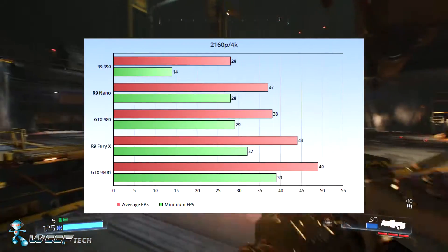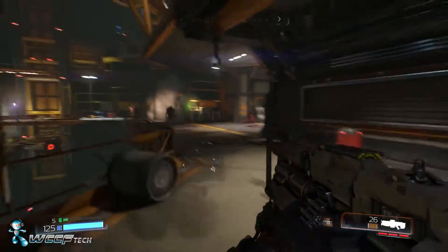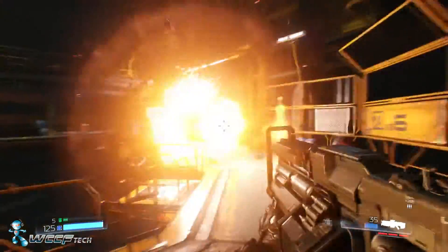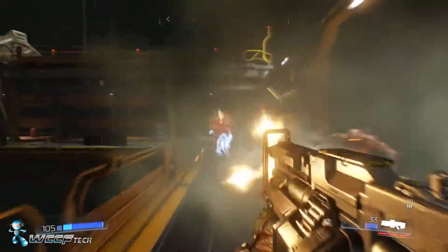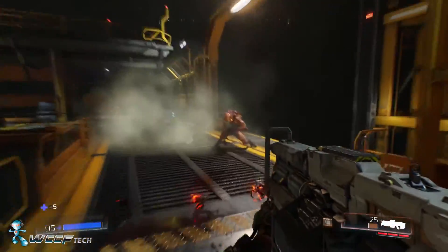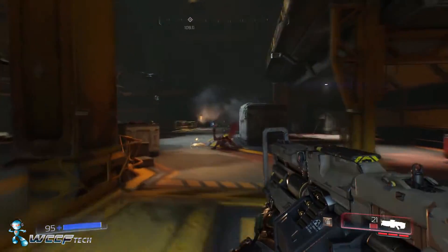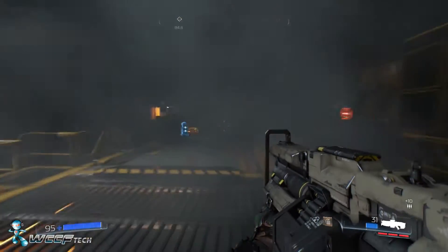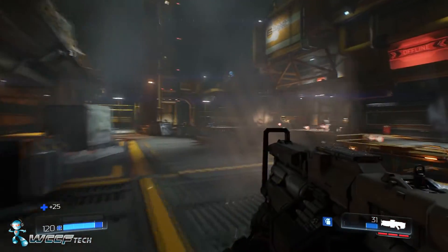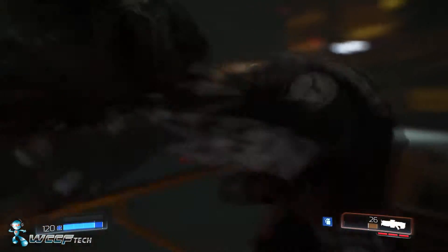If you're wondering how to get better performance, we took the 980 Ti and overclocked it to about 1450 MHz boost with plus 500 MHz on the memory, then dropped the MSAA and dropped down to the high preset. At 4K that got us an average of 57 fps with a minimum of 46 — much more playable at 4K.